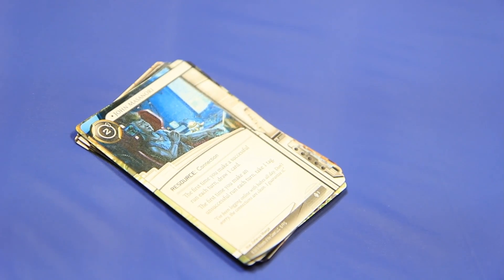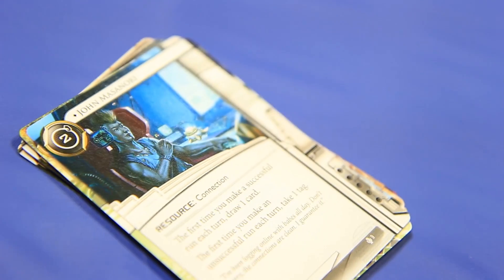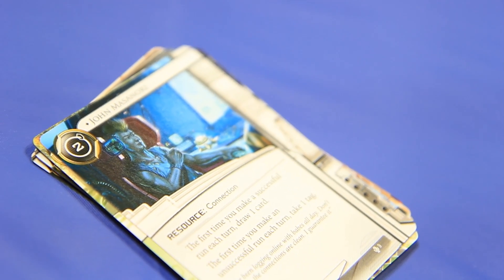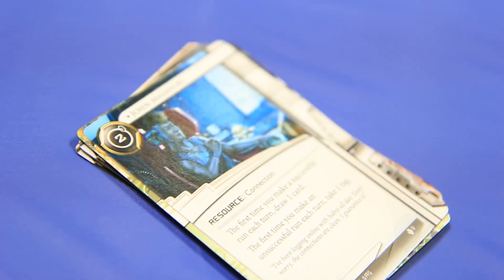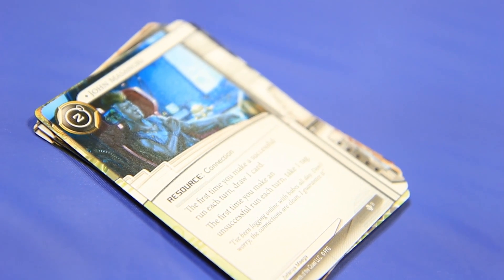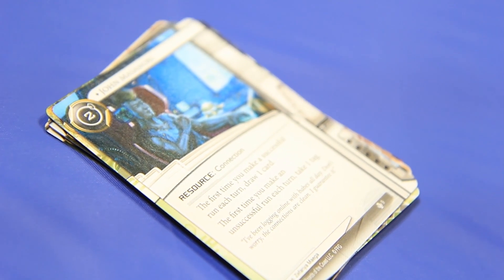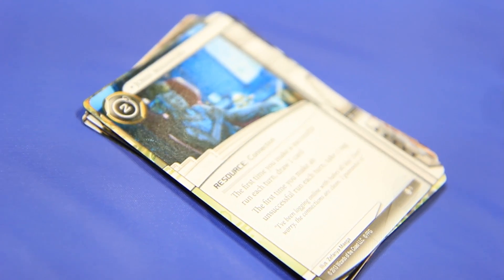John Masanori - two cost connection, no influence because it's neutral. First time you make a successful run each turn, draw a card. First time you make a successful run, take a tag. This is a guy right here - a successful run for a card. It's a thing. This works in so many decks. I love that card.